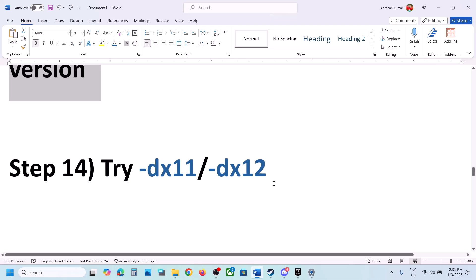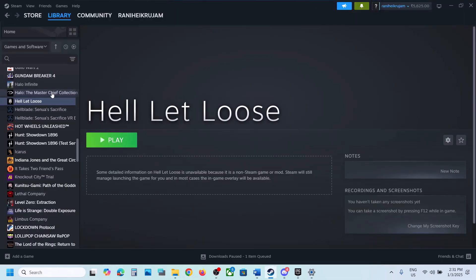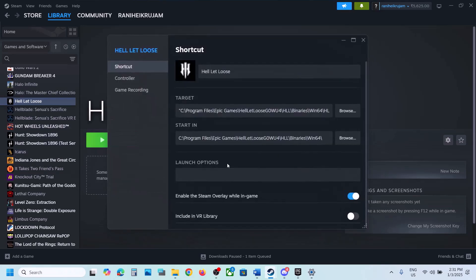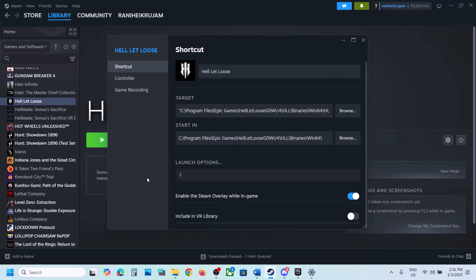Next step is to try DX11 or DX12 in the launch options. For Steam users, right-click the game, select Properties, and in the Launch Options field type -dx11, then launch the game and check. If that doesn't work, go back to Properties and change it to -dx12, launch the game and check. Still not working, remove that option and follow the next step.